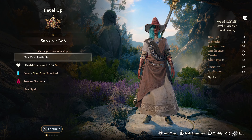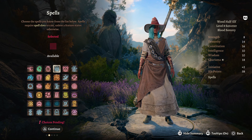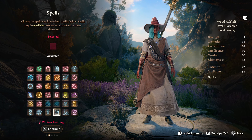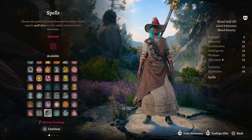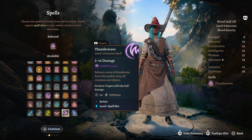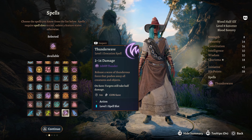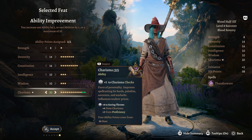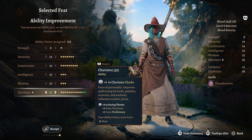Sorcerer Level 8 comes with a feat available. For a spell, you can kind of take anything since we're really just relying on the blood options. I'd probably recommend taking a lower level one, maybe something like Thunder Wave, just to help push enemies off ramparts. For the ability score improvement, we are bumping our Charisma all the way up to 20.